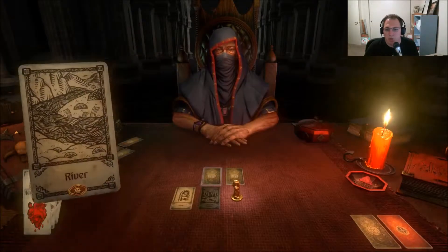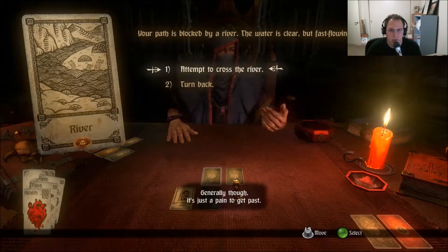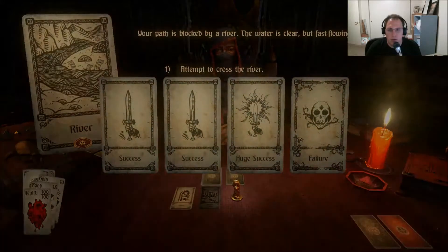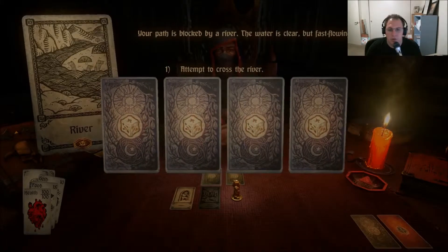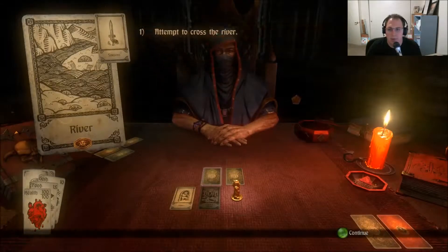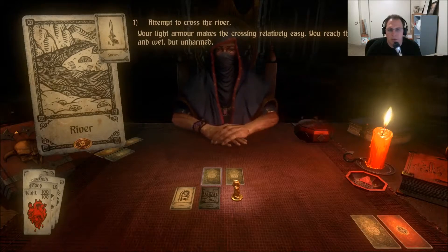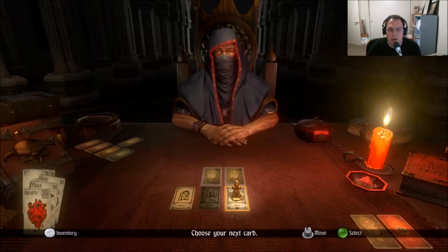The river — this is a new one. Your path is blocked by a river. The water is clear but fast flowing. Let's try and go across. Huge success — still that failure in there though. Let's see if RNG's on my side. Success! I'm fine with that. Light armor makes the crossing easy. Reach the other side — cold, wet, unharmed. Oh, that's how I got those extra things in the pot.